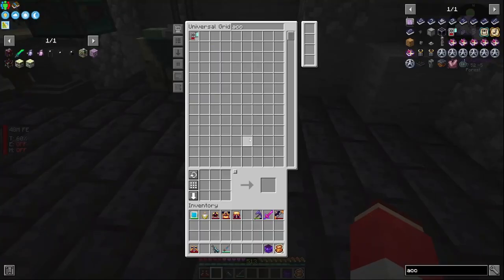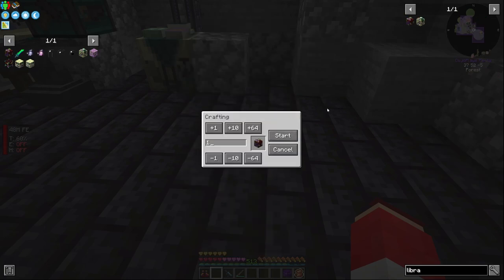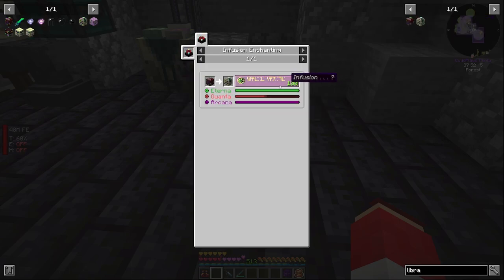If you look at the Library of Alexandria, we can craft the enchantment library. It's just an infused hell shelf, an ender chest, and an enchanter. To get this though, we need to have a certain amount of things — which is why we have what we do set up. It's a 100-level craft; it doesn't burn 100 levels.